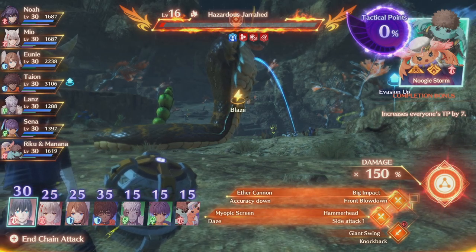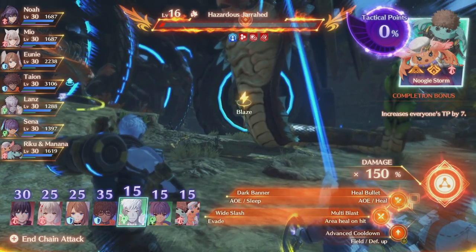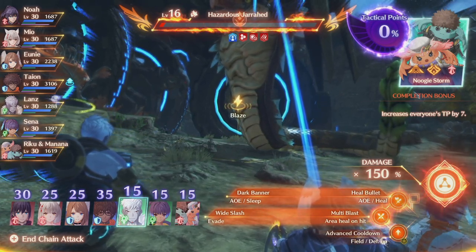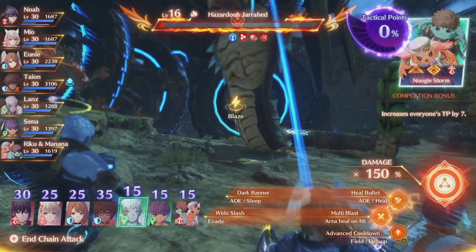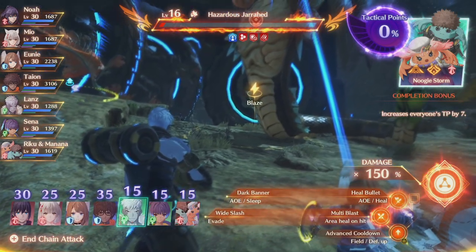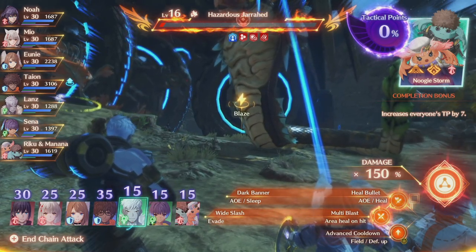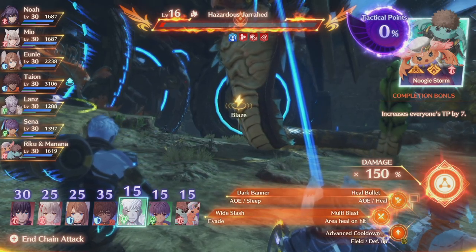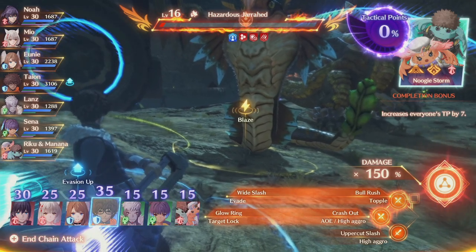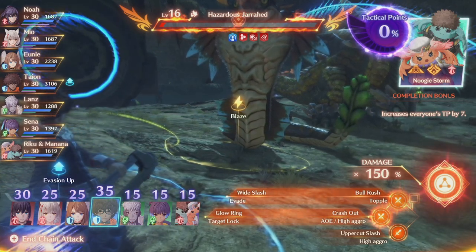We're trying to play a game where we either just barely hit 100 or go hard to reach 150% or 200% in one go. One easier way to do this involves the healer class. The special thing about healers is that when they attack, the tactical points at the top right cannot reach 100 — they will cap at 99 and the card will never activate. So in theory, if you had nothing but healers in your party, you wouldn't be able to do a chain attack at all.